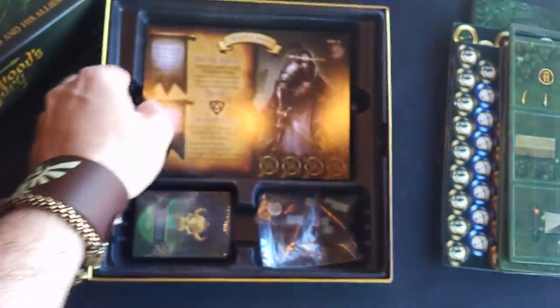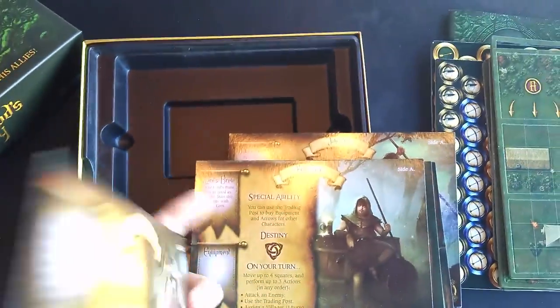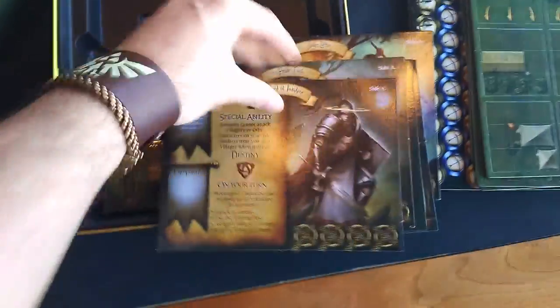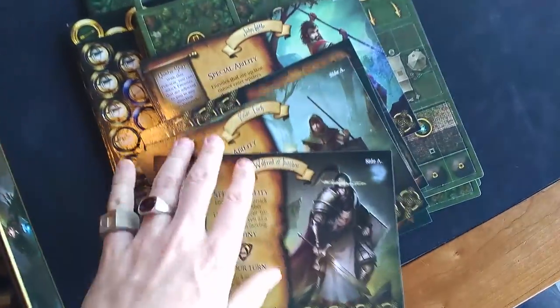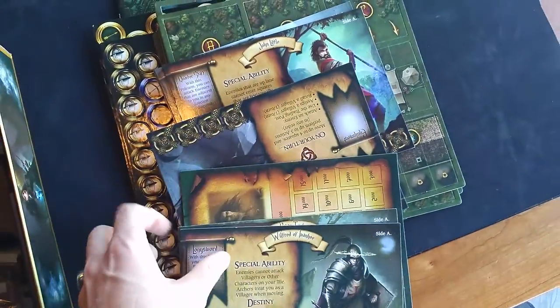We've got our character sheets — a nice, thick character board. Nice and solid, all the different characters there. Firetuck. We've got our bounty track. We've got Maid Marian. You can tell I've already been through it because everything's kind of out of order. Now we've got our quest coins, and these quest coins are delicious. They're nice and huge quest coins.